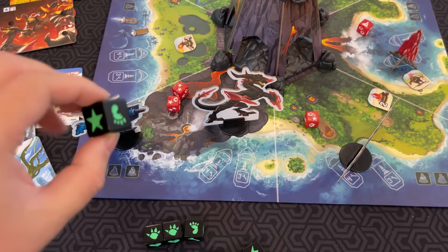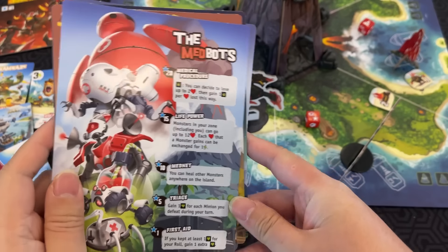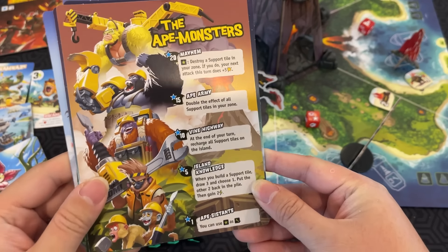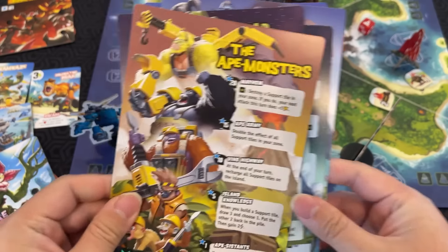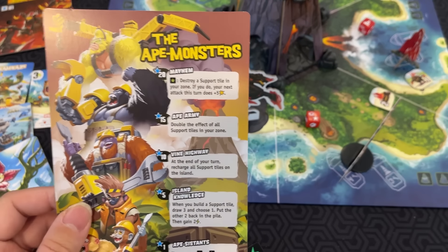The star die face is fame. Once you get your first fame, you can unlock an ally sheet. There are different ally groups you can pick — like the medbots, who help you heal, or the ape monsters, who are really good at building support tiles. Once you pick one, you grab it, and the more fame you have, the more special abilities you unlock during the game.